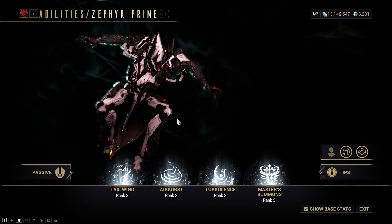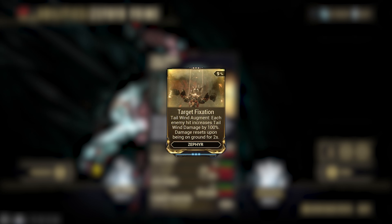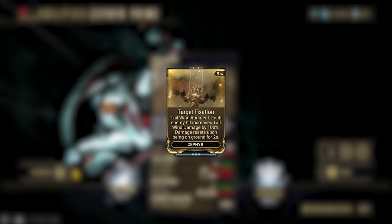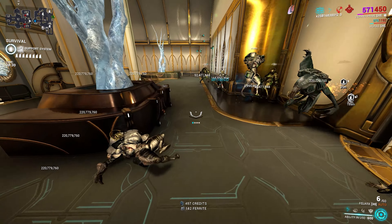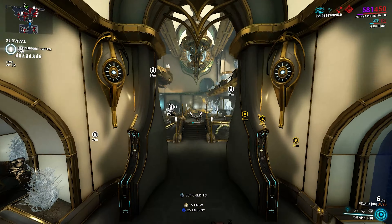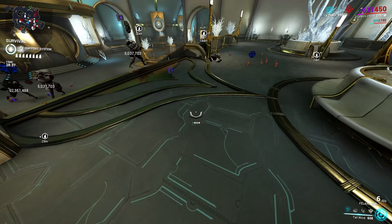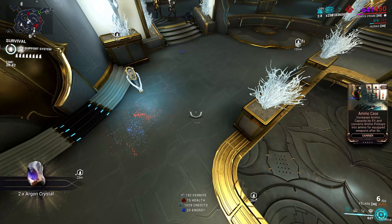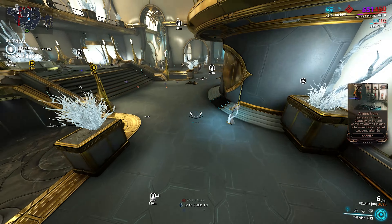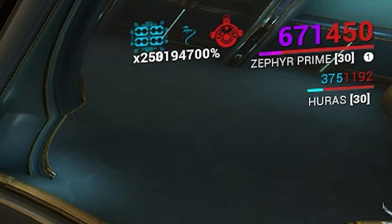This build is all about ability damage, specifically for her first ability which is Tailwind. For those who didn't know, this ability has an augment called Target Fixation that increases its damage by 100% per enemy hit. This means that with the gazillion enemies we have in Steel Path, a single cast can easily give you 20 times damage or more. The damage buff can last forever and doesn't have a cap — the fact that the scaling has no cap is absolutely crazy.